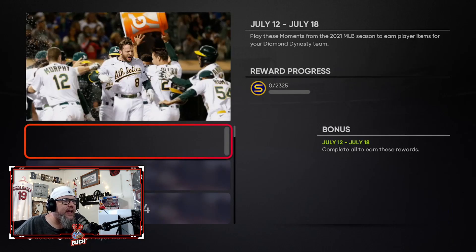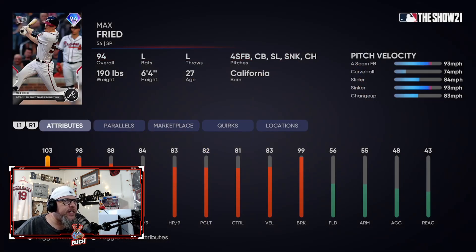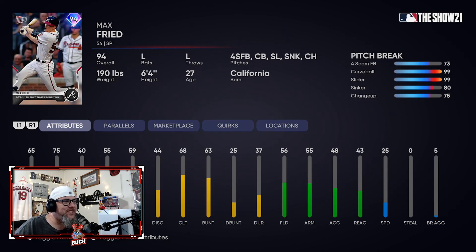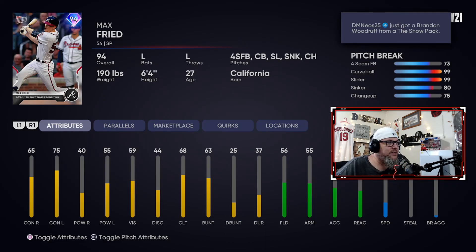Today we got new Tops Now moments. The new ones for this week — we got Max Freed. He's got a four-seamer, curveball, slider, sinker, changeup, so a good mix. He's got good hits per nine, K per nine at 88, walks per nine at 84, control at 81. He's got 91 control on his four-seam, 85 on his curveball, and good break on his curve and slider. His hitting stats aren't bad either — 59 vision, 55 power lefty, 40 against righty, 65 contact against right-handed and 75 against lefty. This card can hit, so that's cool.